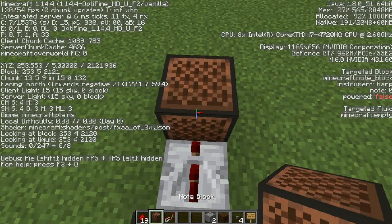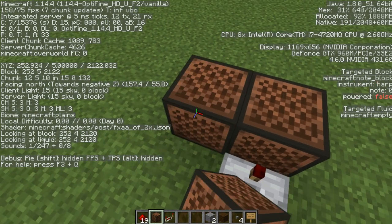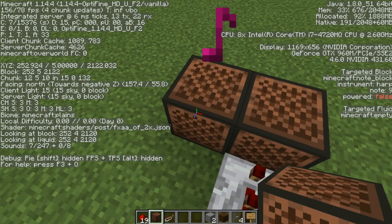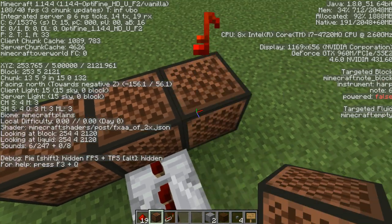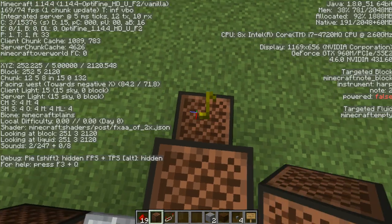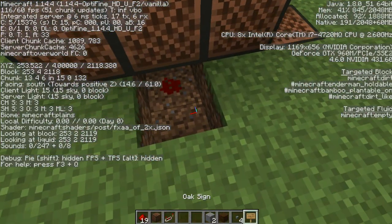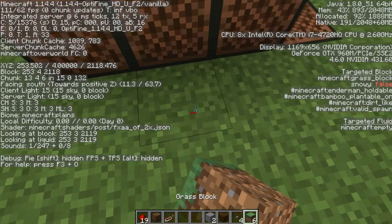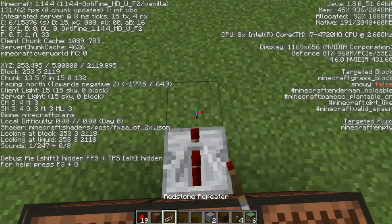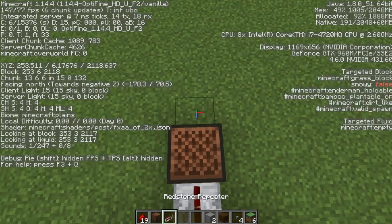Two ticks. Normal 21. Normal 9. Normal 6. And you want to come all the way to the side, break down one block, and do Normal 2 — just like that. Place Redstone Dust under the middle note block. Two ticks. Normal 14.